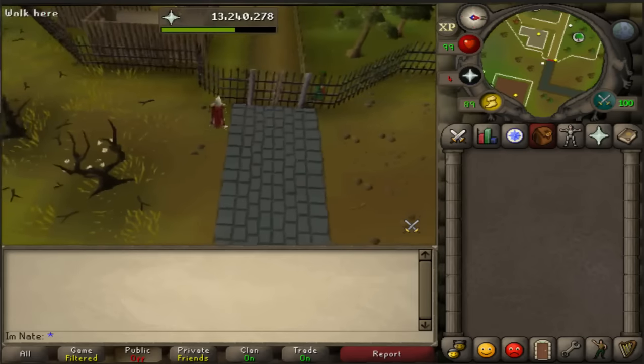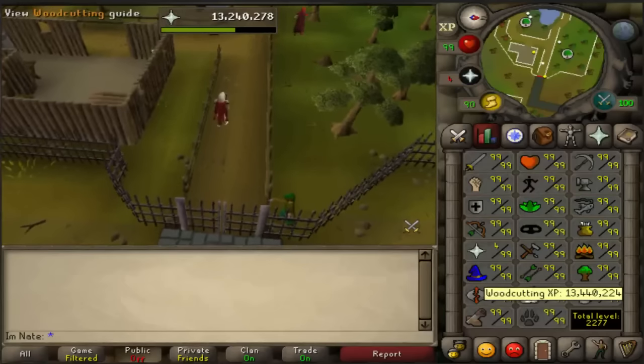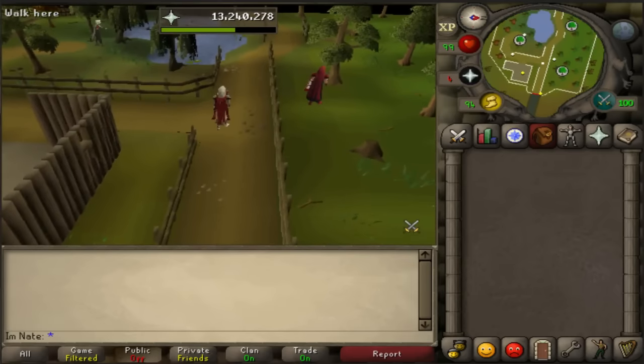Once you're inside you should get an invisible plus 7 woodcutting boost, so right now I am basically 106 woodcutting. The invisible boost does not allow you to chop trees higher than your base level, but it should help you chop them faster. It gives you all the benefits that a higher woodcutting level would normally give you, other than letting you chop trees higher than your base level.